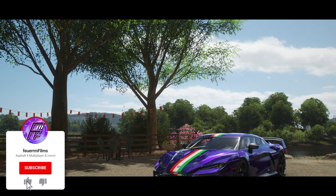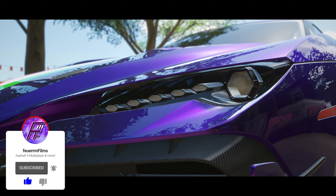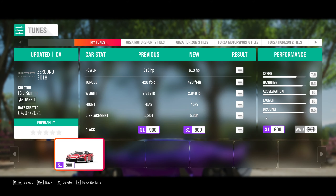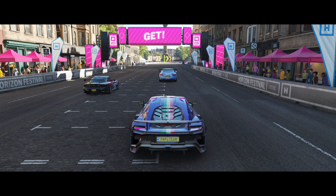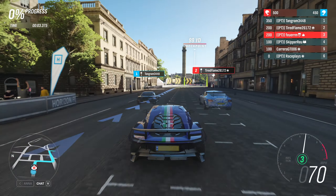Hey guys, Furum here, and today I'm going to be testing the ItalDesign Zero Uno in Multiplayer in Forza Horizon 4 in S1 class. The tune I'm using was made by ESV Suomen, and my decal was made by XPRO PR18. Please consider subscribing if you haven't already, and be sure to check out my Furum Clips channel, as well as the Purple Team Discord. The links to those will be in the description, and I hope you enjoy these races.